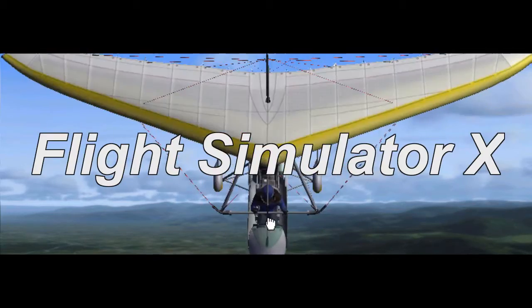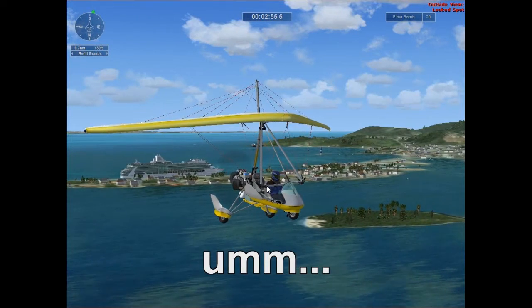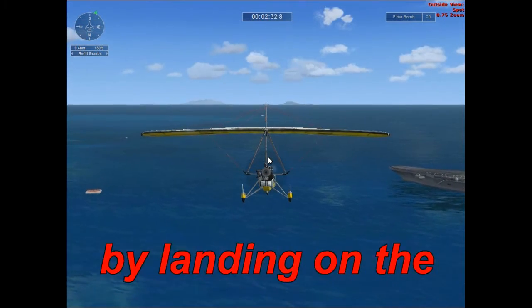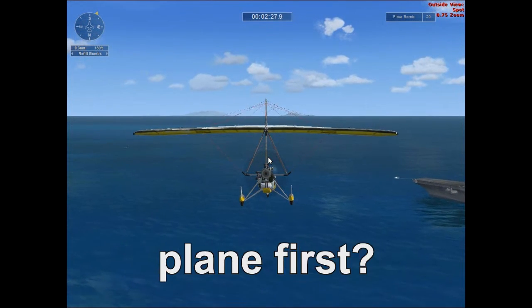Hi, I'm Jav and this is Flight Simulator X. I don't know how to fly this. Refill with flower-bombs by landing on the aircraft carrier. Could you also tell me how to fly a plane first?